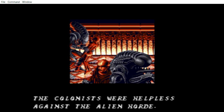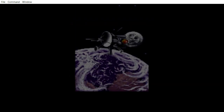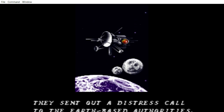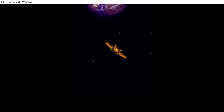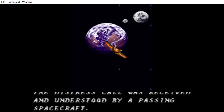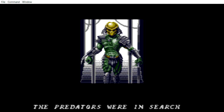The colonists were helpless against the alien horde. I can tell you I don't like the pacing of the font for this cutscene — they should just have a voice actor or something. They sent out a distress call to the Earth-based authorities. The distress call was received and understood by a passing spacecraft.